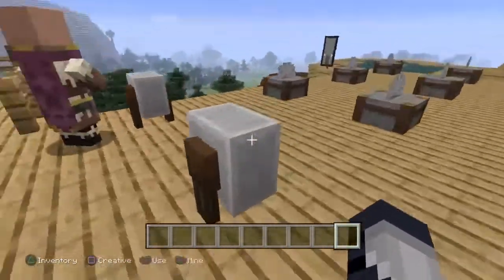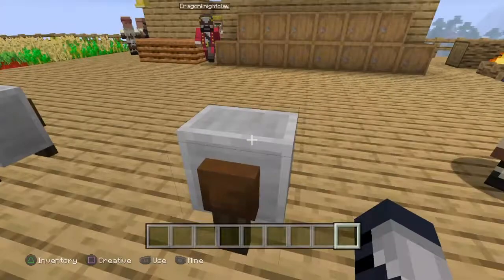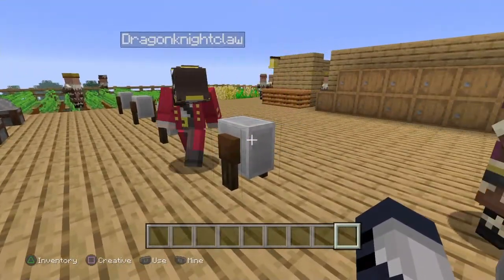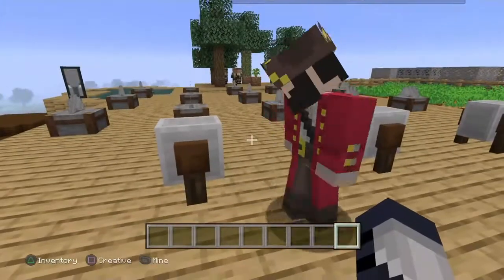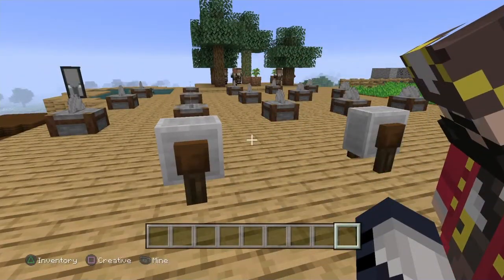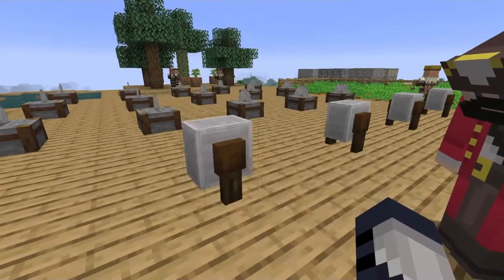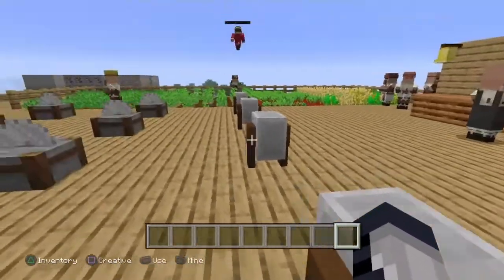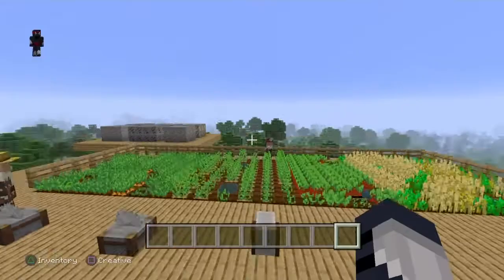Next, we got these. This one — would you like to tell them about these? These — you can repair with this, it's a grindstone. Like if you get a broken, almost broken sword, you can come here and fix it. Well, a lot cheaper than getting another sword.